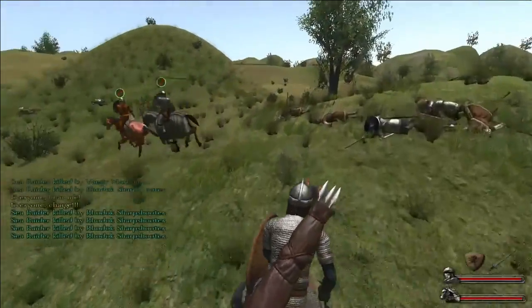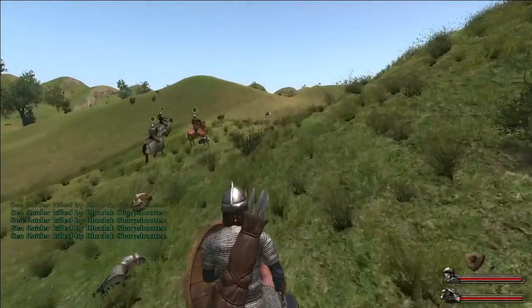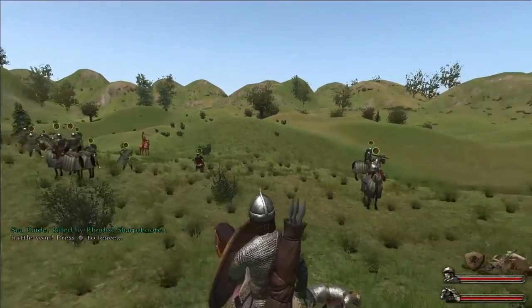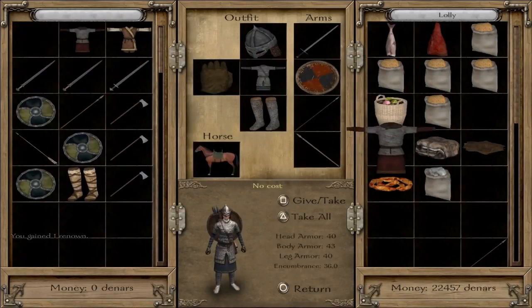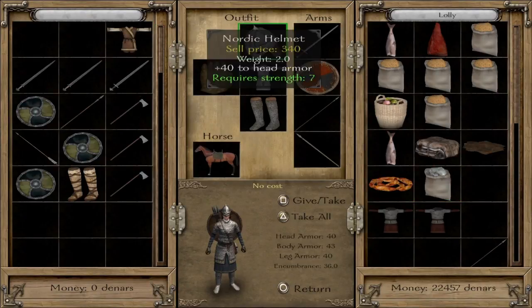So I give the command and everybody charges. We have them pretty much stitched up at that stage. That probably wasn't a good example of the tactic because it was just over so quickly — but that's what you want. You want it pretty much quick. Done. Take your stuff, get your loot, because we are just farming the Sea Raiders.